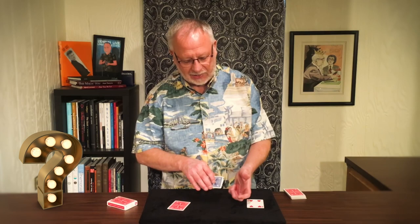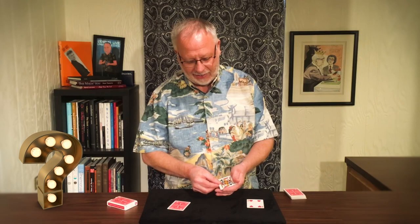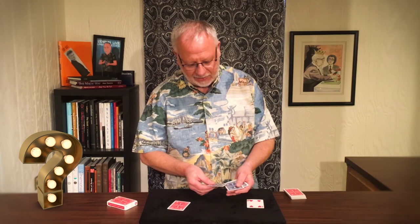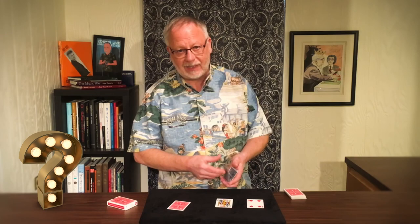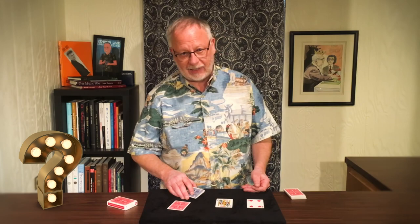The second card is the jack of clubs. If I rub the jack against the face of these three cards, believe it or not, they begin to look like that card. The first, second, and third all begin to look like the jack of clubs — the second card that came out of the red back deck.